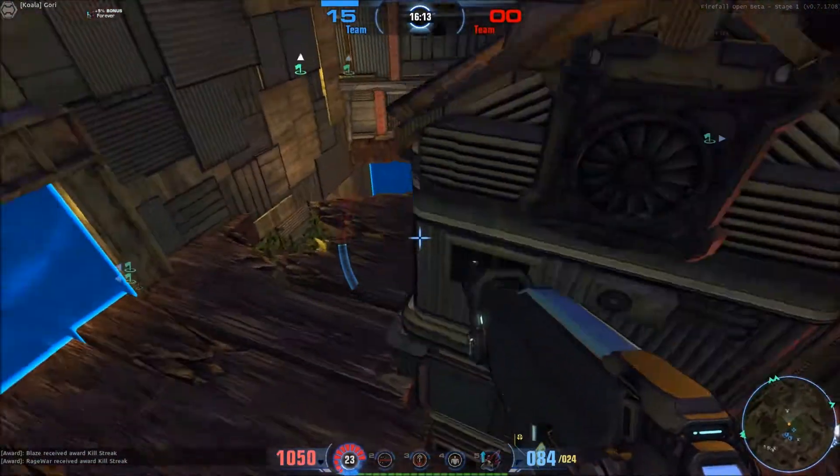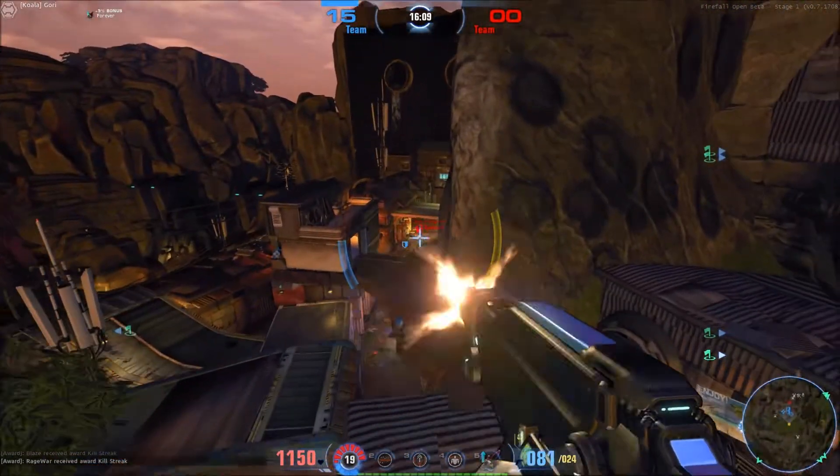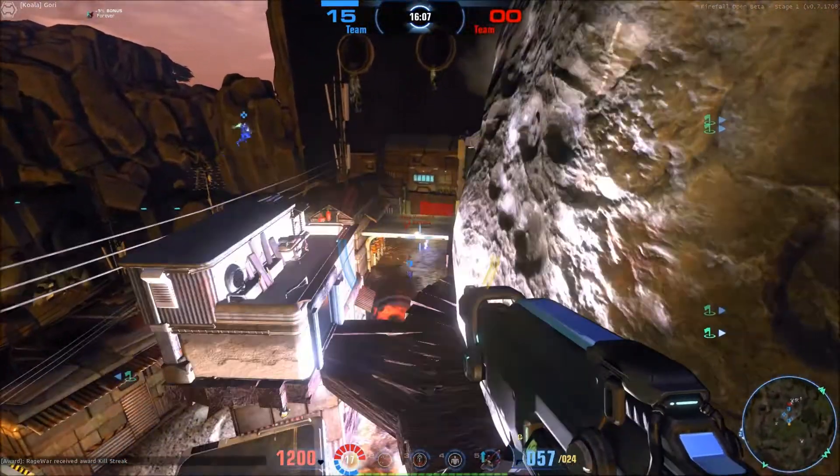Good assist from our sniper up there. This map is really a good sniper haven — there's a lot of cover but also a lot of high ground. Let's see if we can get people even from this distance.